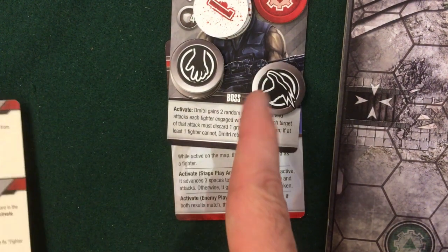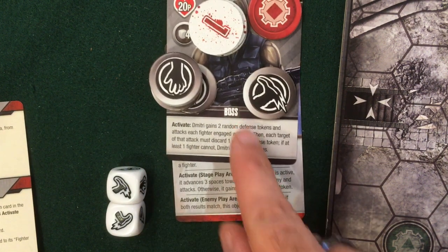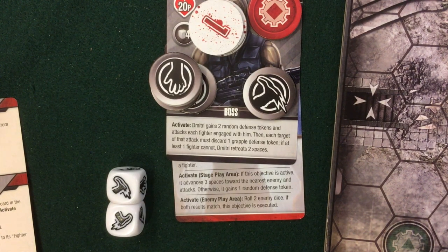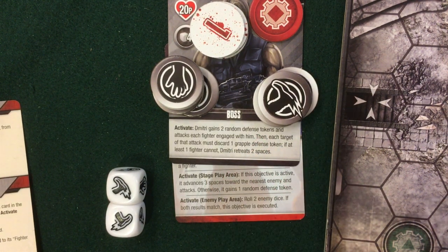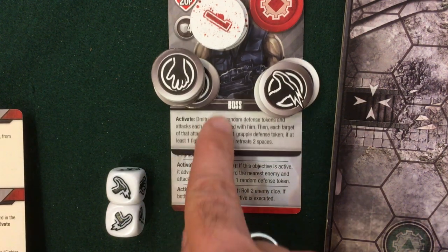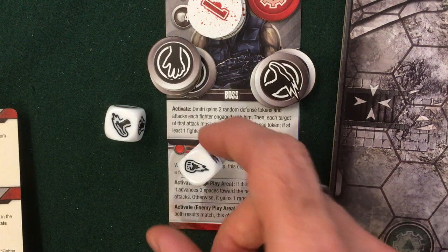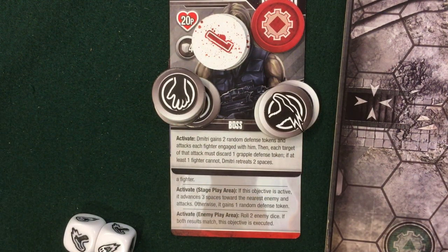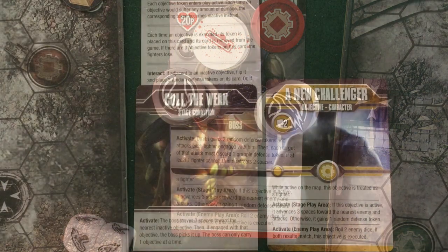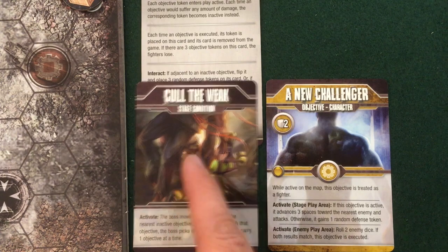We flip to the enemy turn. Dimitri gains two random defense tokens — a double kick. He still has no punch defense, great for me. Only an inactive fighter is adjacent to him so he won't attack. I activate the injured red fighter Dimitri is still holding — rolling two dice to see if he's executed. My luck holds again. For Call the Weak: Dimitri is already next to the nearest inactive objective and can't carry more than one at a time, so that card does nothing.